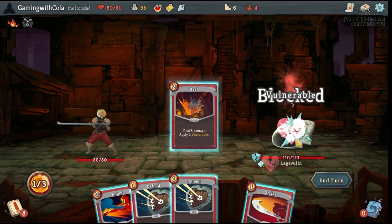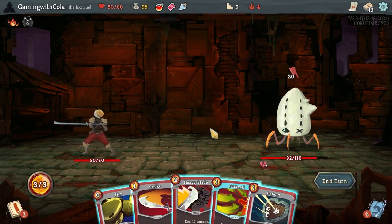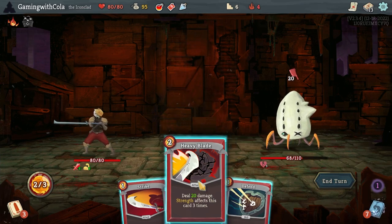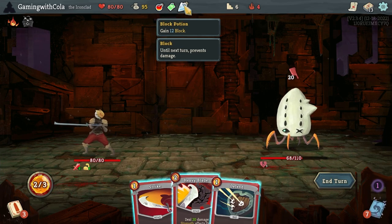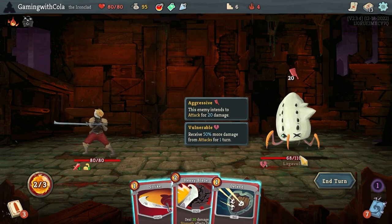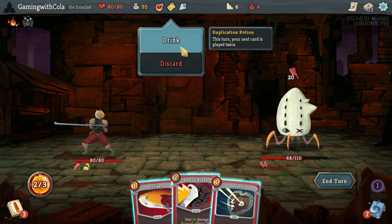Okay, we're gonna go Bash to put the vulnerable on it, go Anger, and go Strike. Then we'll go Flex, we'll go Pummel. What could we do that would do it twice — that would give me some block and that would do the exact same amount of damage. 40, 60, and it still has eight. Yeah, let's do that.